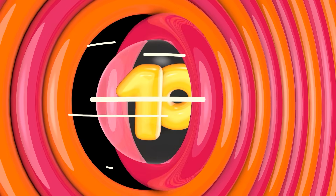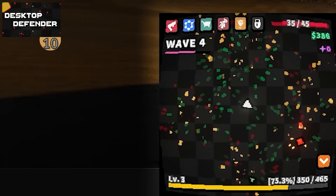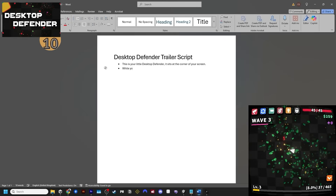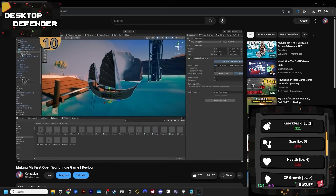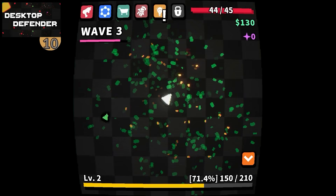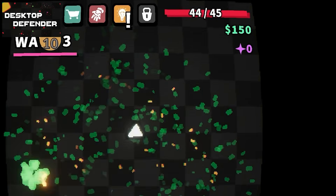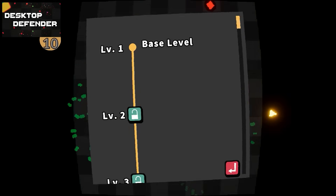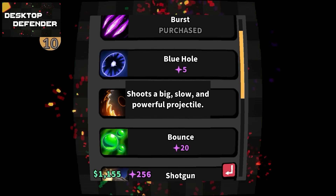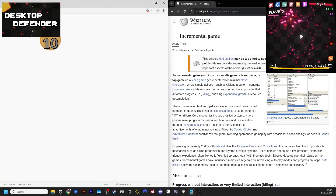Starting off at number 10 with a really awesome desktop game called Desktop Defender. Nowadays there are actually a bunch of these games around — this genre started off with Rusty's Retirement, and fun fact, the developer actually said the game originally started because they saw my transparent Unity tutorial video. Here we have Desktop Defender, which is another game in this desktop genre. This one is a sort of tower defense game mixed with some idle elements — there is a tower in the middle and enemies come and try to attack it, but your tower is defending.